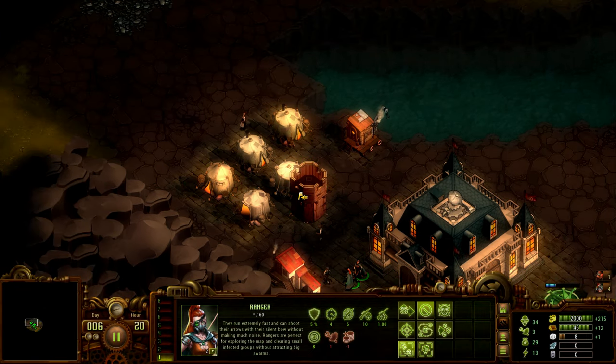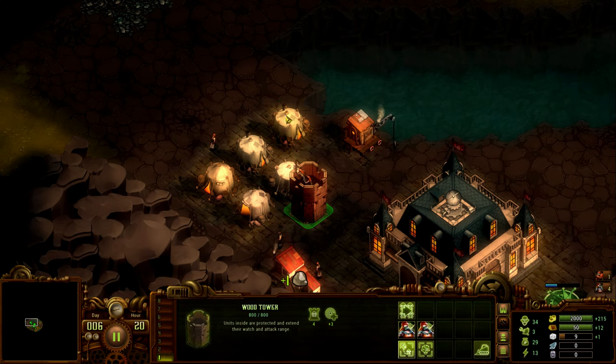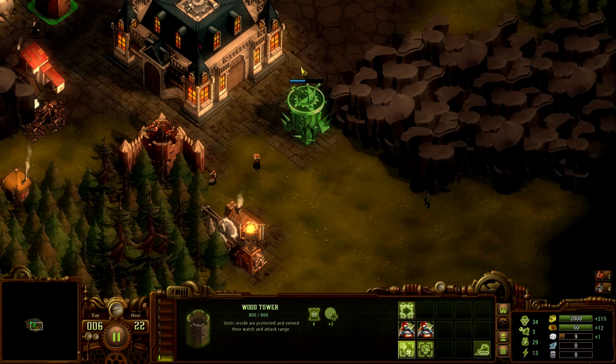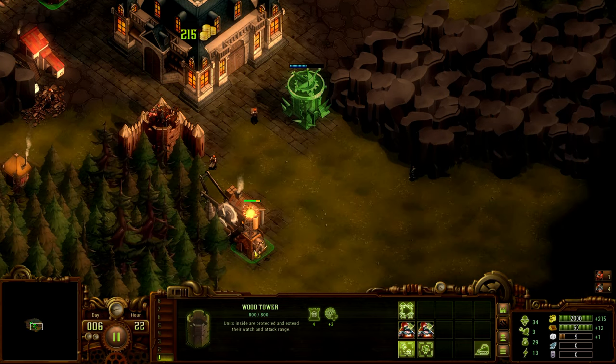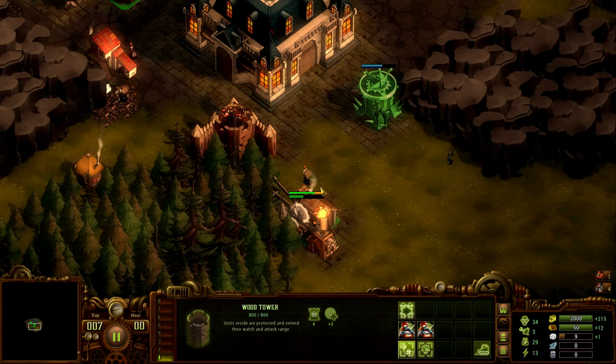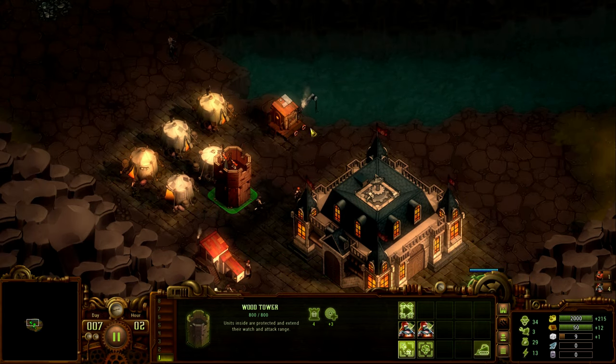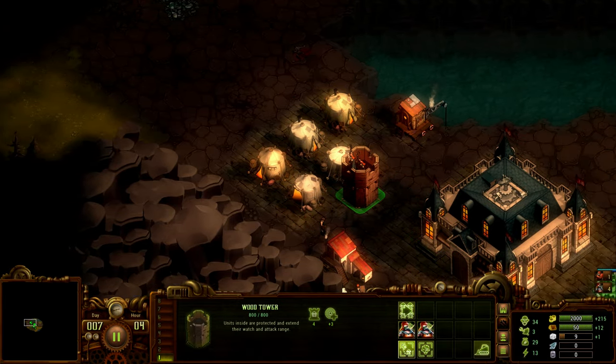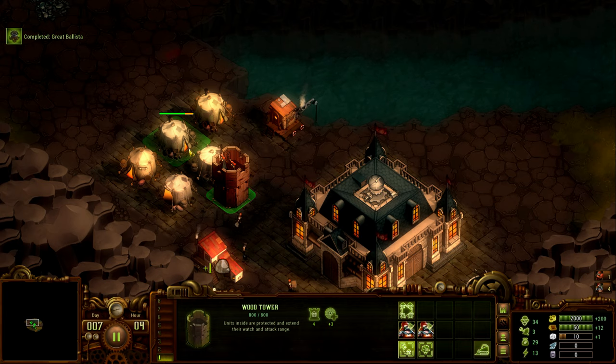These two soldiers can now go into the tower — they need to protect that side. The zombies are slowly coming in. We're at 9 stone and need 20 to build the soldier center to get more archers. That's the first line of defense and that's a good point to stop — once you're there you can build a few wood towers and a few archers and you'll know what you're doing.